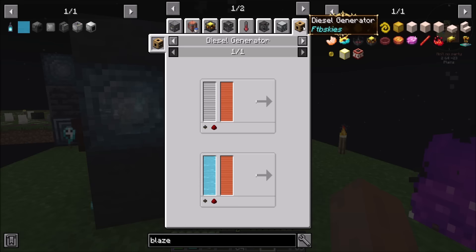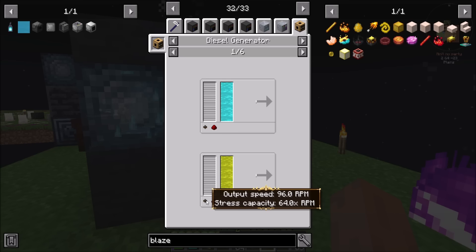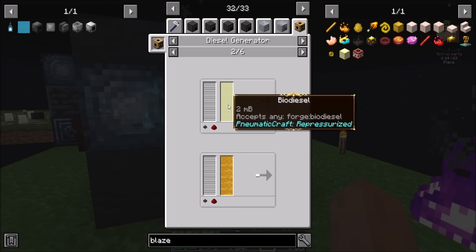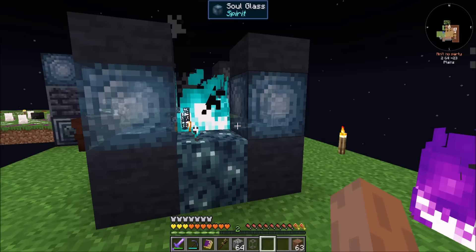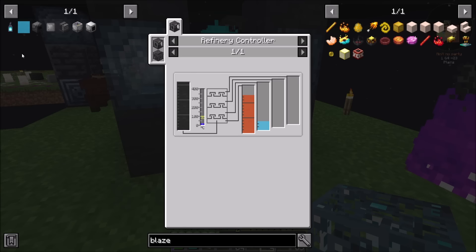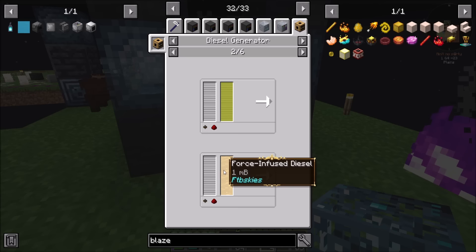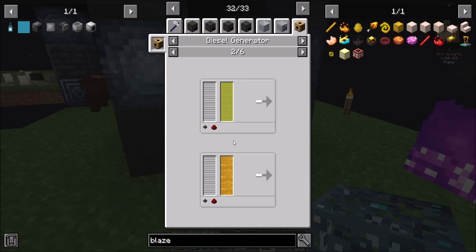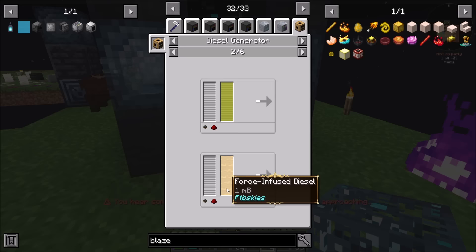Force-infused biodiesel for one millibucket gets us 96 and 64. So 96 and 64 for one millibucket. For regular diesel without oxygen — that's biodiesel, that's force-infused biodiesel — 96 and 64 for the force-infused. Two millibuckets of diesel gets me 96 and 32. So regular diesel is demonstrably worse than force-infused biodiesel. Compared to regular biodiesel, it's better — but not as good as force-infused biodiesel.